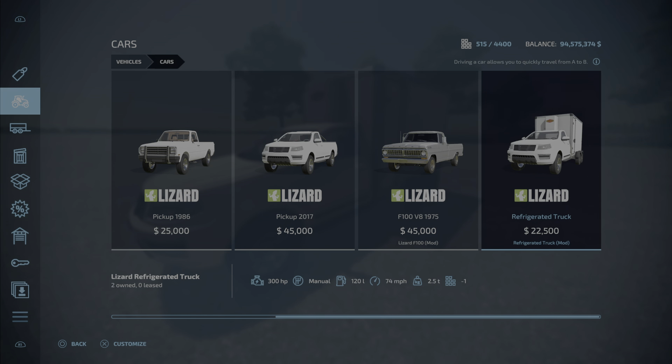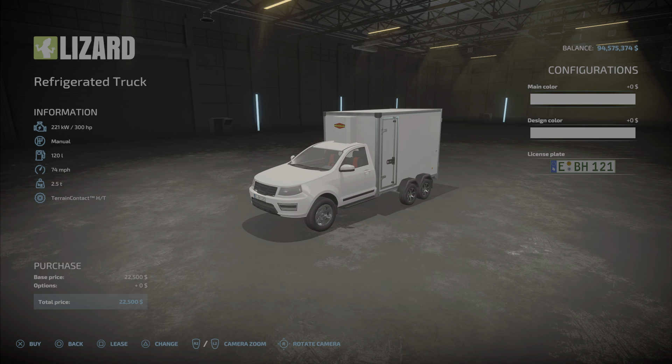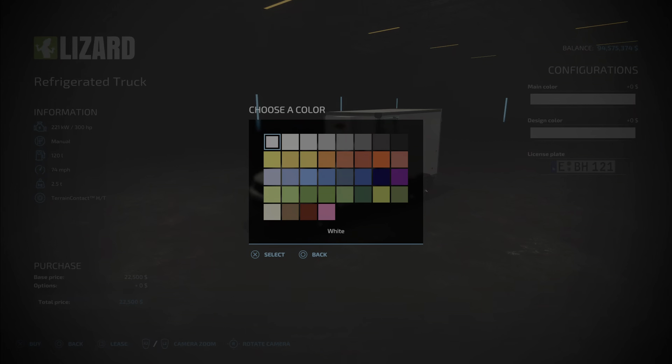The Lizard Refrigerated Truck — I guess because it's half a truck, it's half the price at $22,500. 300 horsepower, manual transmission, 120 liters of fuel, 74 miles per hour top speed. We do have some color choices on the palette.